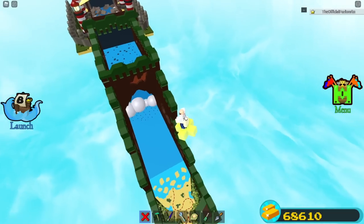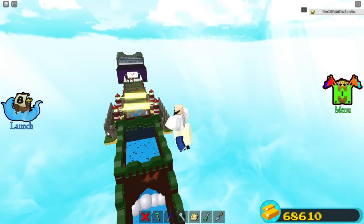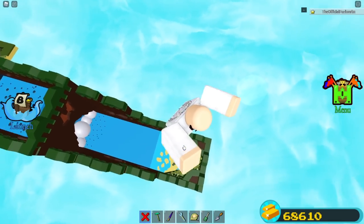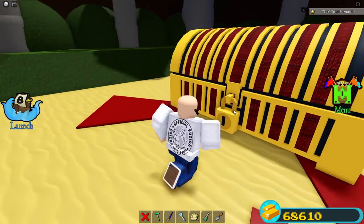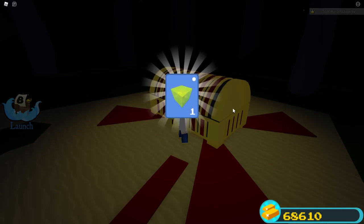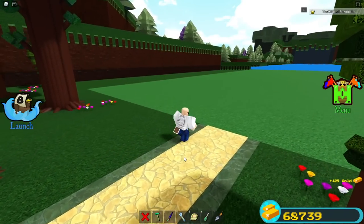This one goes extremely fast, so you won't get as much gold. I went a little bit too fast there. The thing about this glitch is it does go extremely fast — and the faster you go through the stages, the less gold you'll get. Let's collect the gold block and see how much we get: 129 gold. If you want to go quick through the stages, 129 gold isn't bad at all.